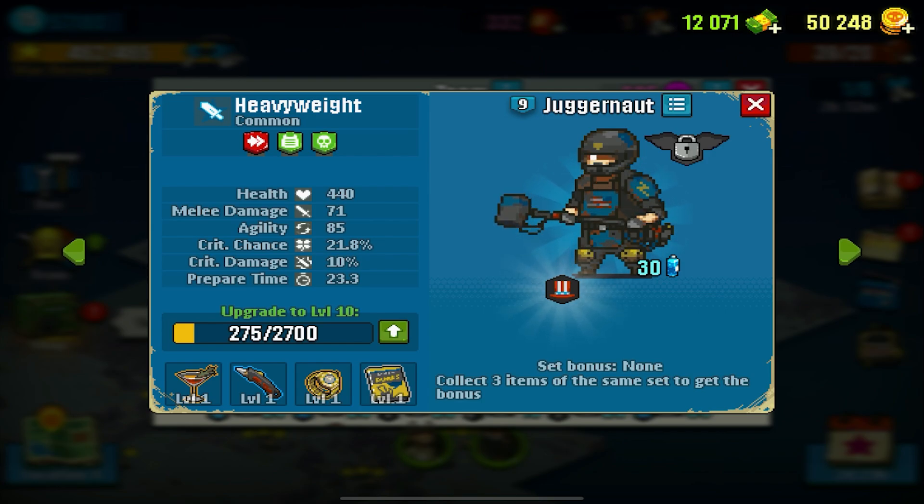One of the things you guys will notice right away is that the upgrading system has been redesigned from the ground up. It's actually not as easy to upgrade your units as it used to be before. The stats also look a lot different — we have items that we can equip, and as you can see all of my items are at level one because the update just came out today.